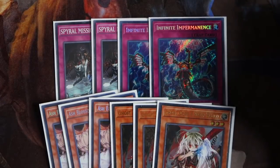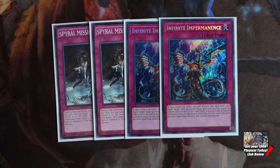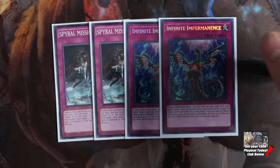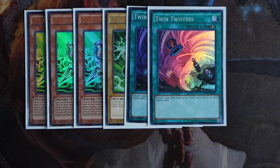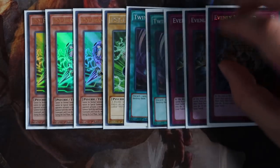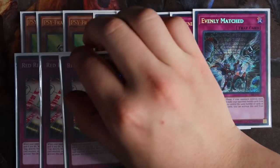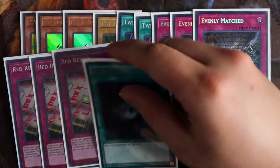For the side deck, you're playing triple Ash Blossom, triple Ghost Ogre — wait, triple Side: Frame Gear Gamma and one Side: Frame Driver, really good cards going second. Double Twin Twister to get rid of problematic floodgates. Triple Evenly Matched against Draco — you side this against Draco and you're likely winning. Triple Red Reboot is an absolute killer against Draco; as a Draco player myself, this card completely shuts the deck down. Last but not least, one Drowning Mirror Force and one Raigeki.